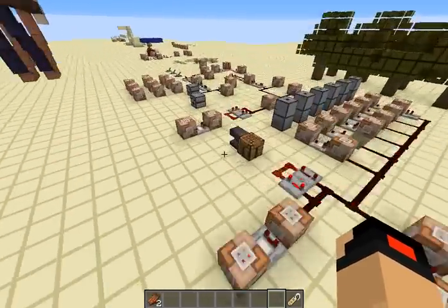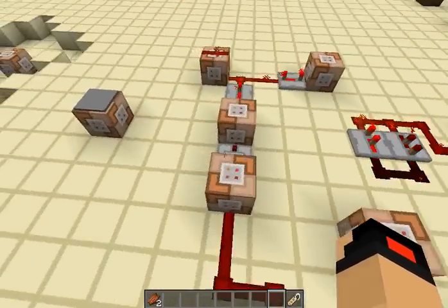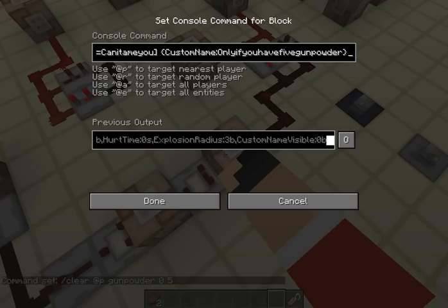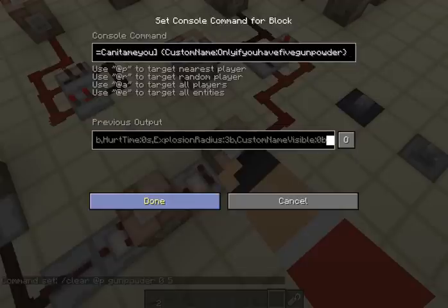I'll show you how this works in Redstone. What it's doing is trying to execute on anything named 'Can I Tame You', and if it finds one, it will change its name to 'only if you have 5 Gunpowder'.